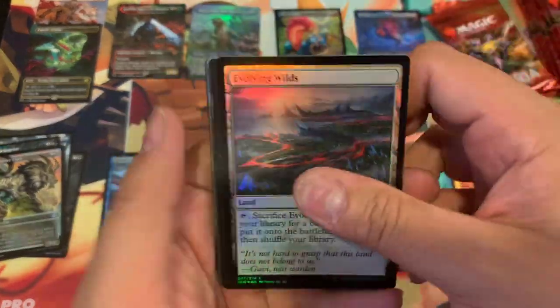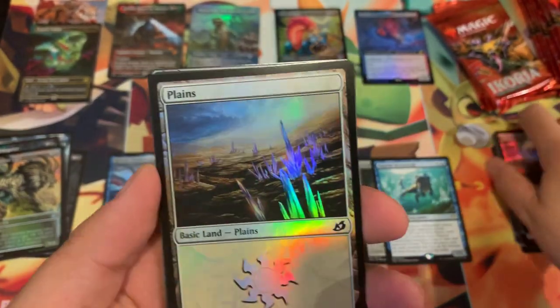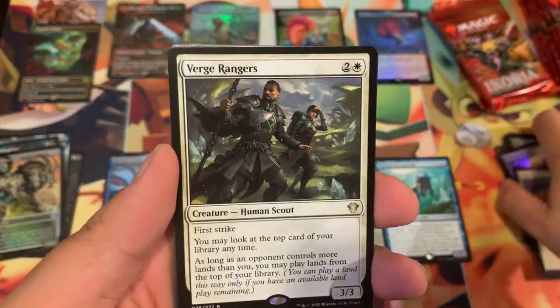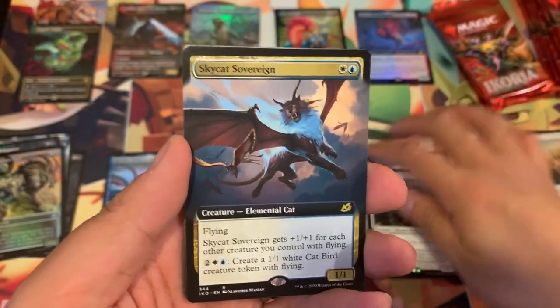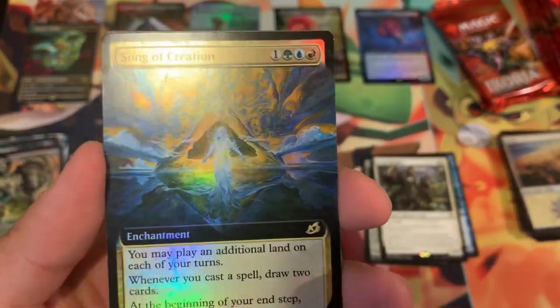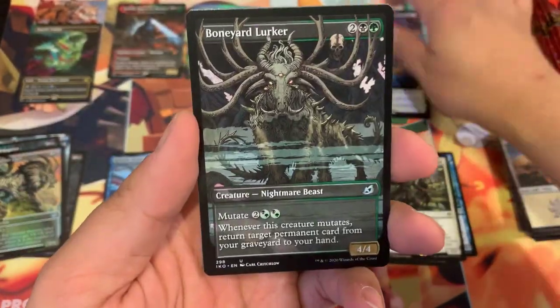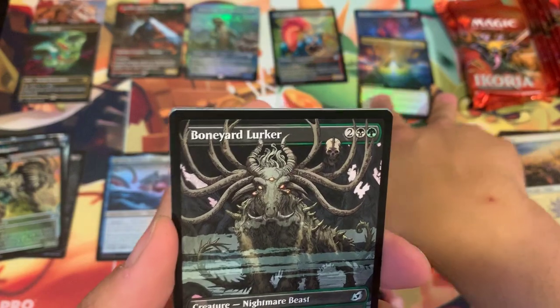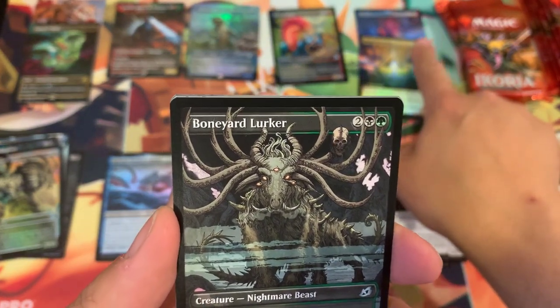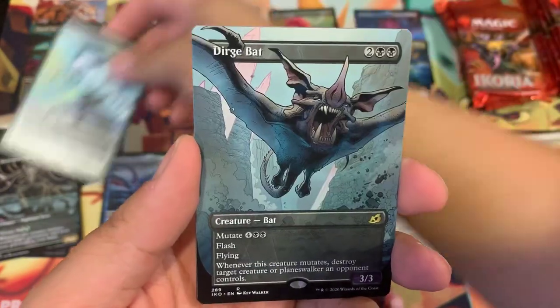Last time we pulled five foil Godzilla full art foils and four full art foil rares out of that spot — can we repeat it? Revolving Miles, Planes Verge Raiders, Rangers, Sky Cat Sovereign, Song of Creation in all its full art foiliness, Boneyard Lurker. So far in two boxes, I've noticed that the two full arts have been together — are you guys noticing a pattern here?